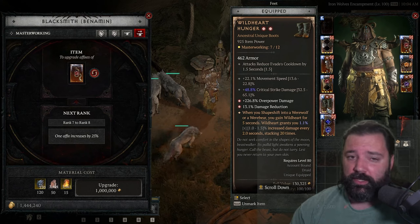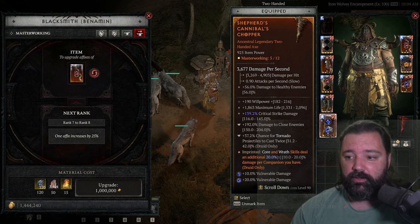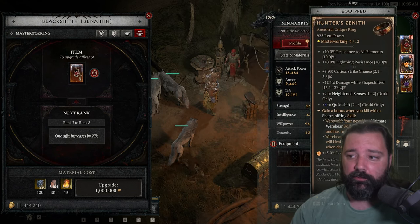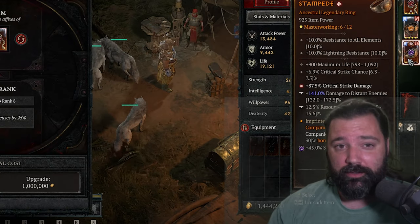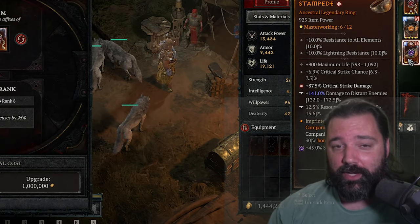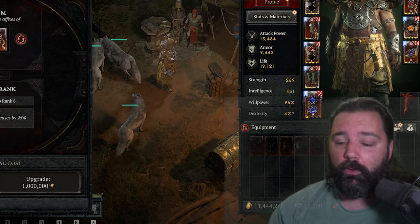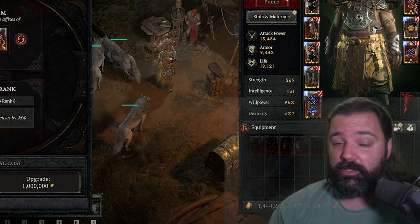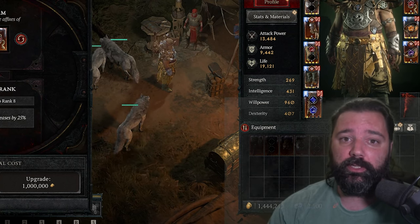Damage reduction would have been a more powerful stat, and if you see my point here, I can go through all of these items. Here I would have preferred close to enemies, here critical strike chance, here critical strike chance, and again critical strike chance. None of the items in my inventory have the ideal stat I'm looking for, so I could re-roll all eight of these items to the tune of 40 million gold, and then you might still get rolls you don't want and have to re-roll again for another 5 million gold each.